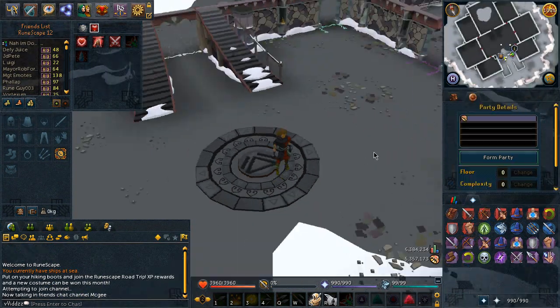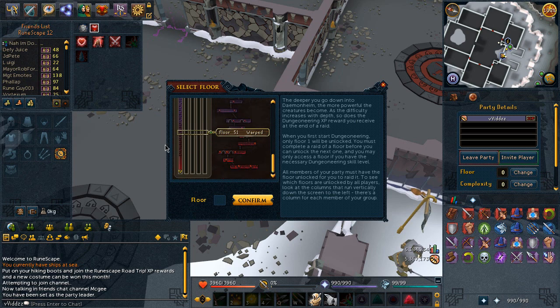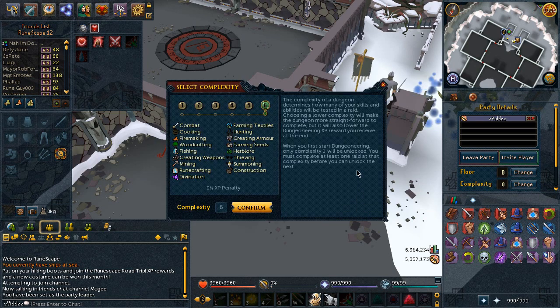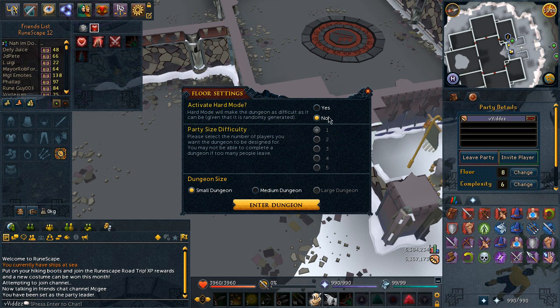One thing I didn't mention earlier is the brand new interface when you go to climb down into the dungeon — it's a lot better. I've done all of today's floors, which is fantastic, getting a ton of XP. Currently sitting at 5.3 million Dungeoneering experience. If you choose a floor and complexity — say a frozen floor at complexity 6 — when you climb down you can see there's a hard mode toggle, and it's always set to no by default, which is absolutely fantastic. If you want to do a 5-man, complexity 6, large floor, you just set the party size to 5 and select large dungeon.